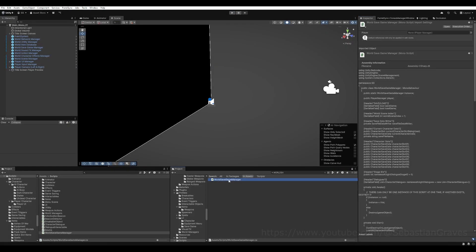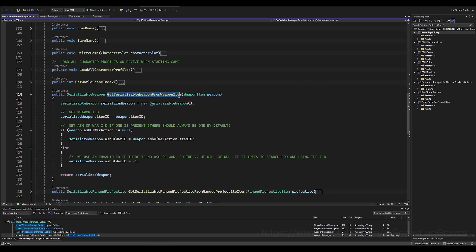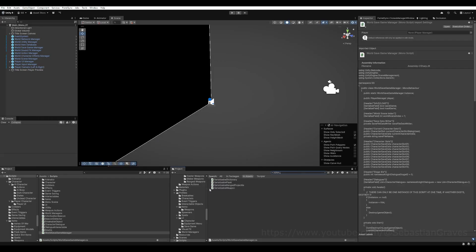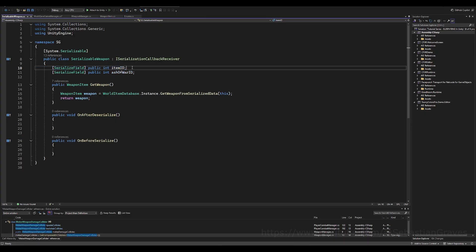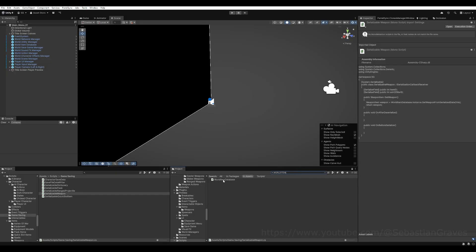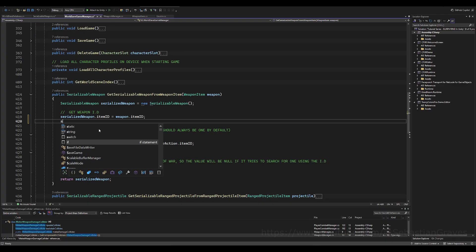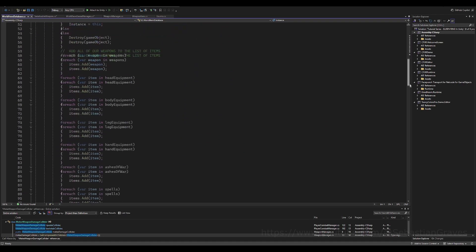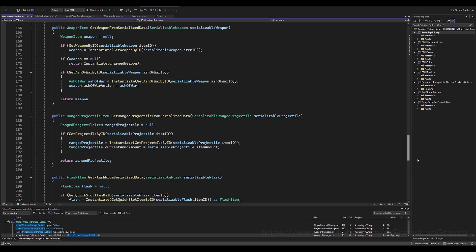Now we need to save this. In the world save game manager we have 'get serializable weapon from weapon item' and a script called 'serializable weapon.' Open that and add an int variable for upgrade level — since you can get an int from an enum and vice versa, store it as int. Back in the world save game manager, set serializable weapon dot upgrade level equal to weapon dot upgrade level, cast as int.